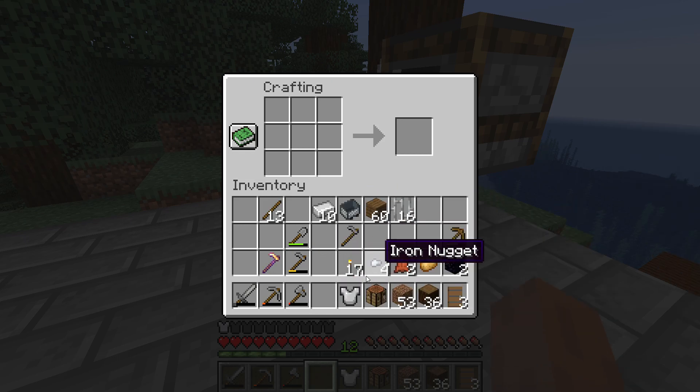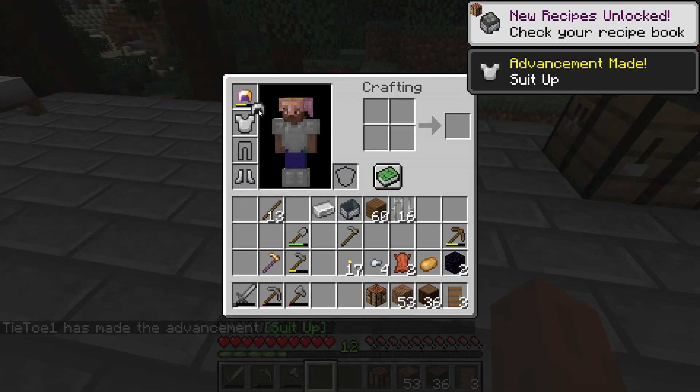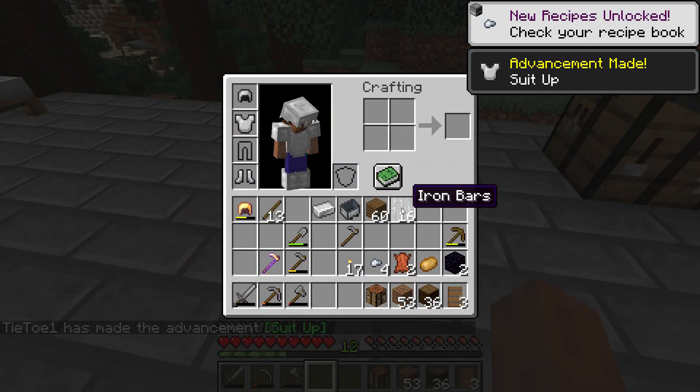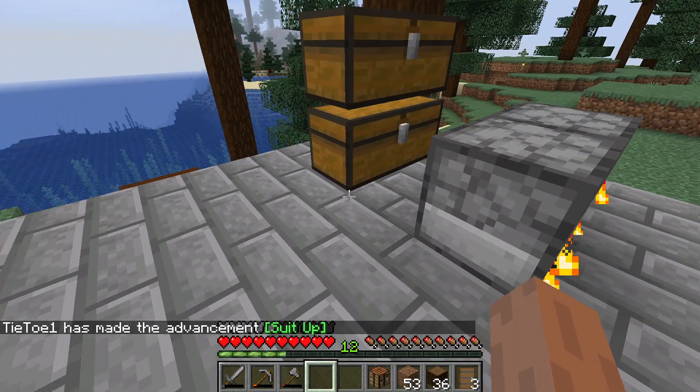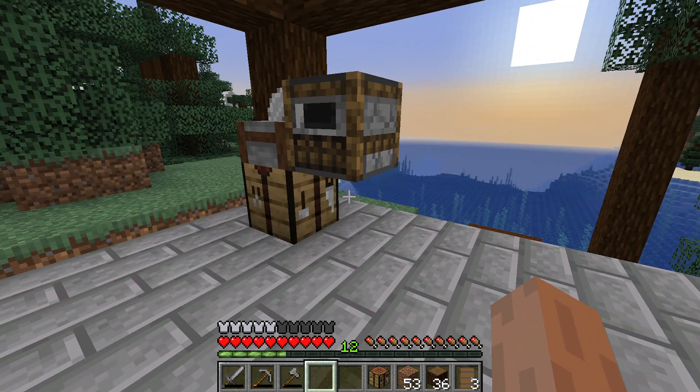Okay, I just made a minecart somehow. Apparently I messed up the armor - I don't know what I did, but I now have some iron bars and a minecart. I must have misplaced it in the crafting grid. Well, no tools for me I guess. That's all right, I'll have to get some more iron, but it's not really that big of a deal. All right, so now we have some iron armor.